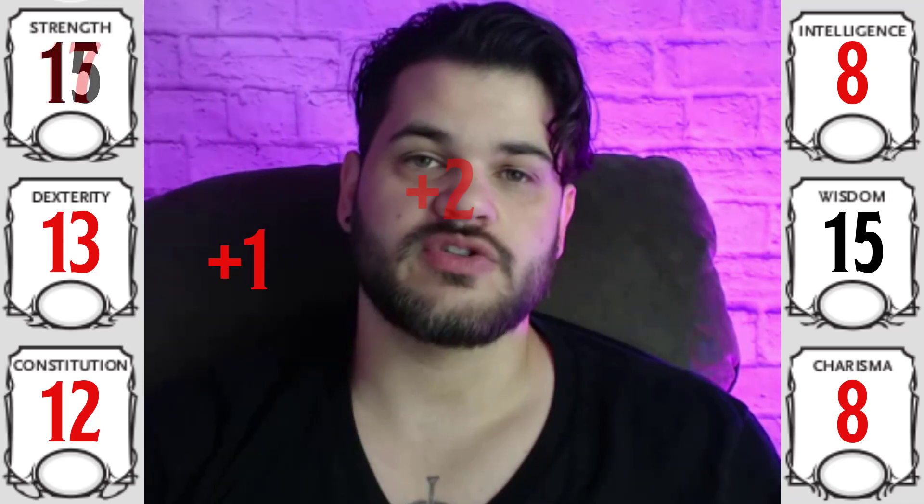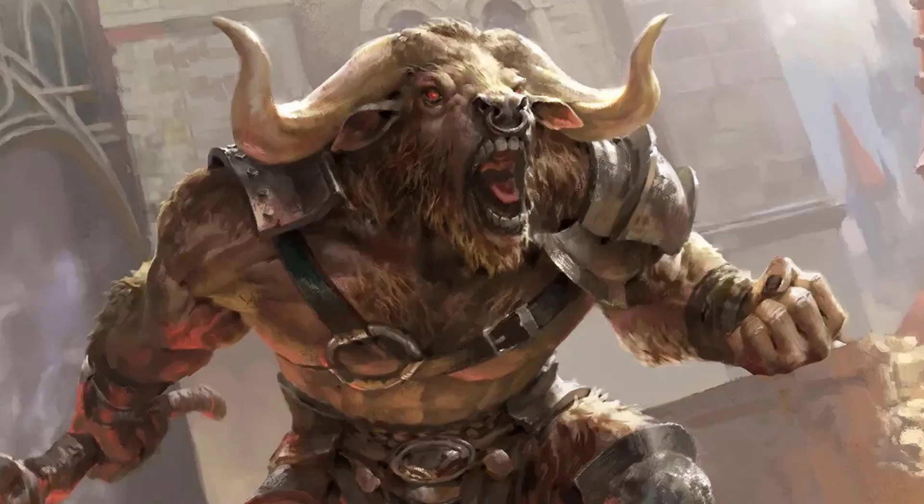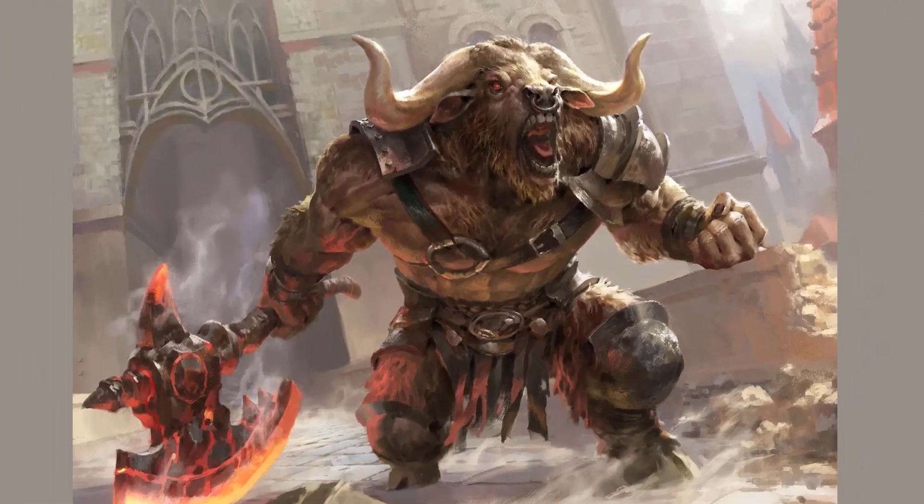We're going to take a +1/+2 stat spread. The +2 is going into Strength, the +1 is going into Wisdom. At level 1, we're going to take Fighter. We have a lower than average Constitution and we are really reliant on our concentration in this build, so I really wanted proficiency in Constitution saving throws — Fighter is a good way to do that. We're a strength-based Ranger; we do not have 14 Dex and we want better armor, so we really wanted heavy armor. Taking Fighter at level 1 gives us that heavy armor, and I'm going to be taking the Defense Fighting Style. It's really important that we don't get hit very often, so heavy armor, shield, and Defense Fighting Style is going to give us enough AC that we can expect not to be hit super often, protecting our low Constitution.